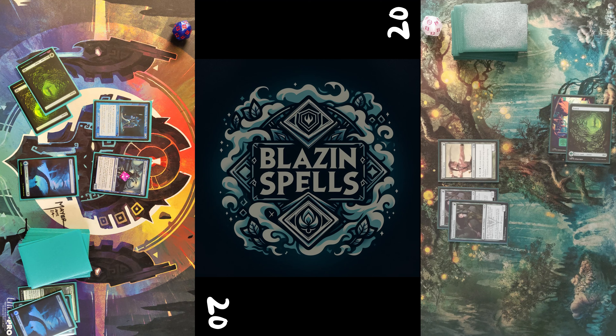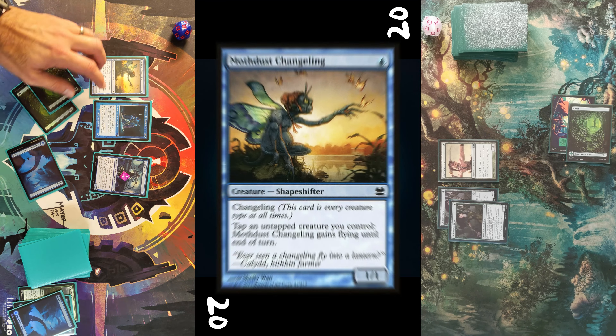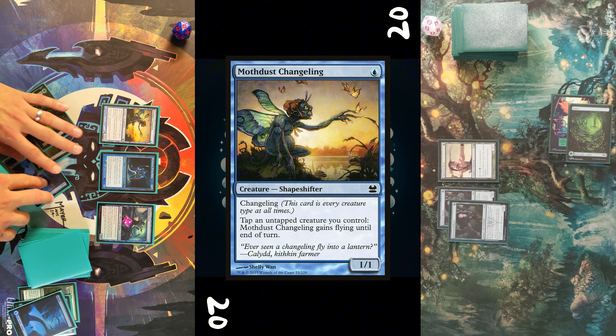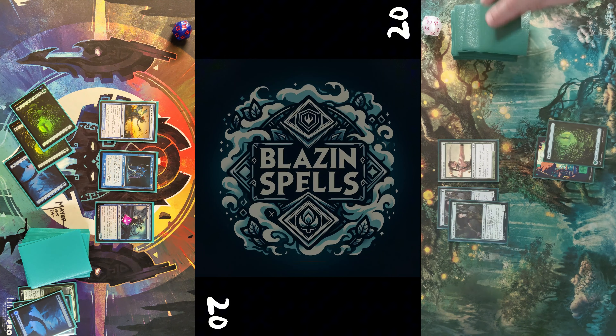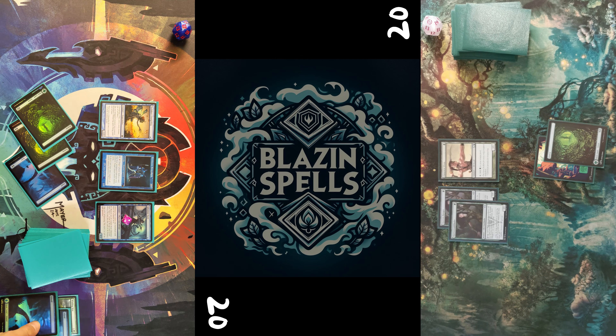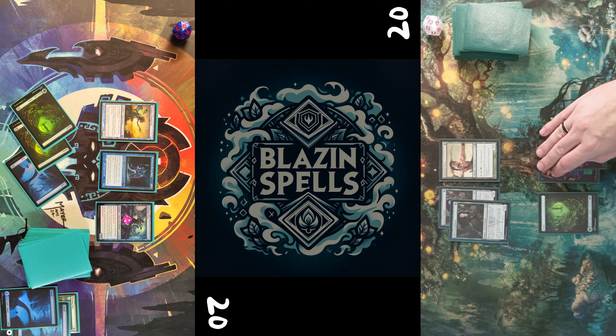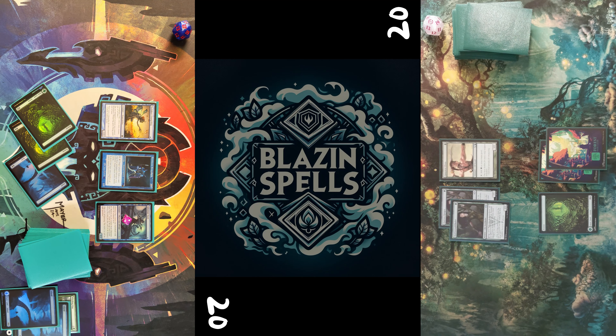Naming creature here, so I reveal the top four cards and may put every creature card revealed this way into my hand. It's just a measly two — Pawn Profit and another Persistent Petitioner go into my hand. For the last mana I cast a Moth Dust Changeling.